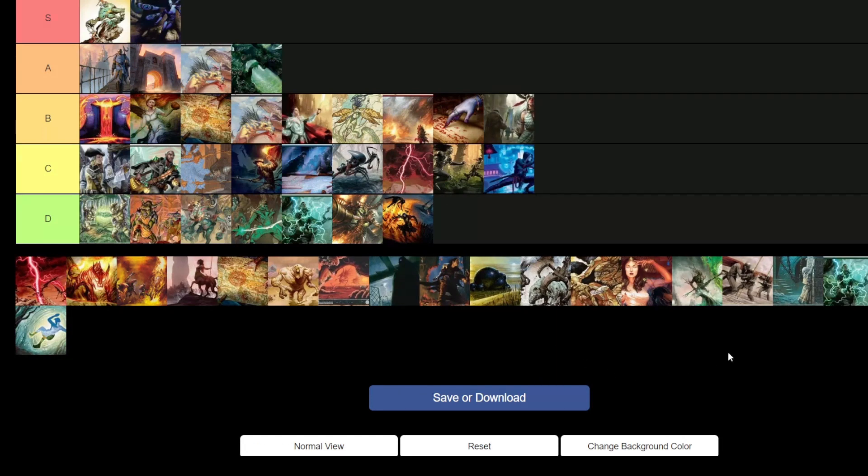Mono Green Stompy — B tier. I think it's still a very viable rogue deck. I don't think it's a consistent top contender, but it can show up and do very well. I've seen it win quite a few challenges online. It's good enough to bring to your local tournament and do well with.